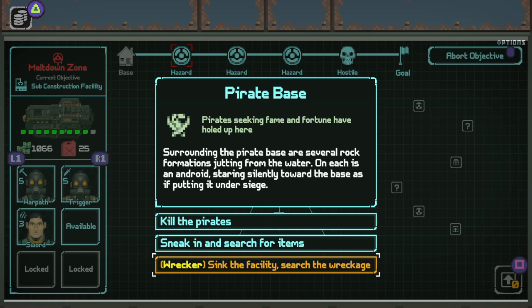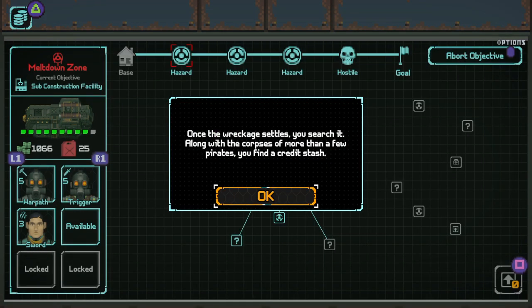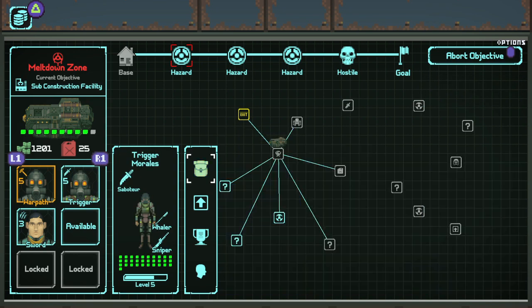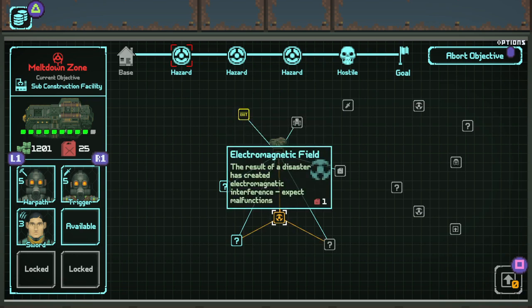Oh yeah, we can use our wrecker! Surrounding the pirate base are several rock formations jutting from the water, with androids staring silently toward the base as if putting it under siege. We can sink the facility and search the wreckage with our wrecker. You quietly maneuver the sub into position and the wrecker unleashes explosive hell on the supporting struts, sending it sinking to the bottom of the sea. Once the wreckage settles, we search it — along with the corpses of more than a few pirates, we find a credit stash: 135 credits. That was easy peasy.